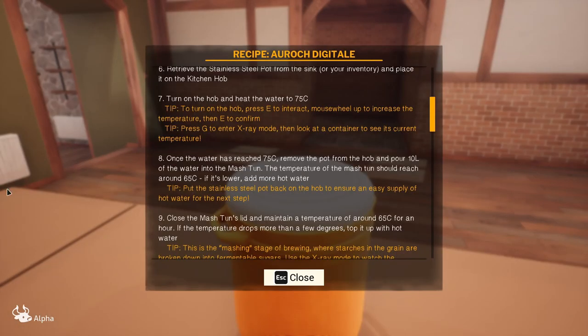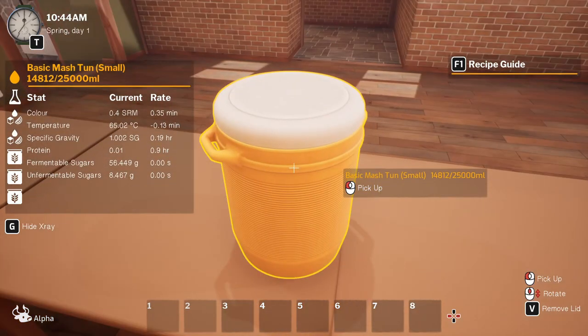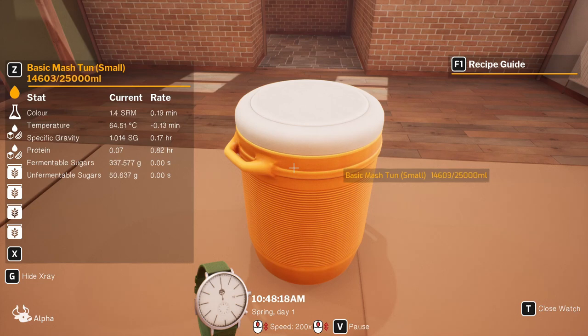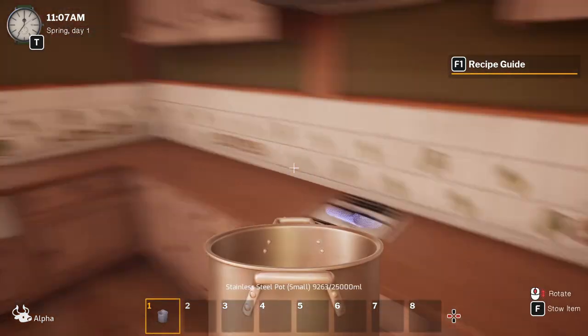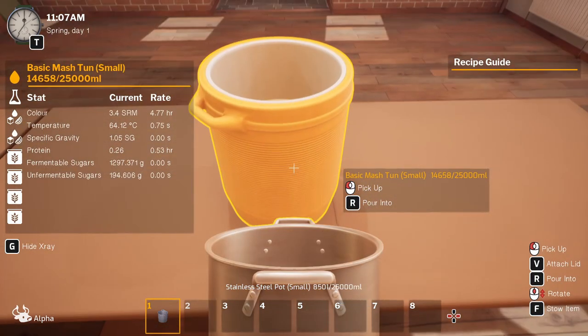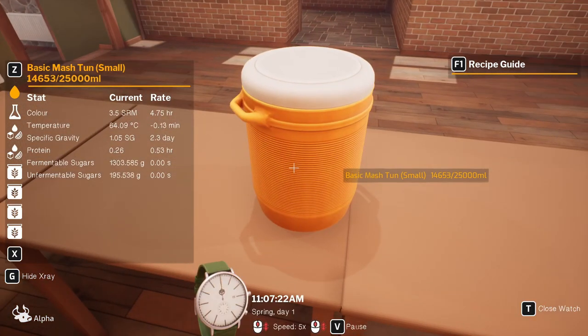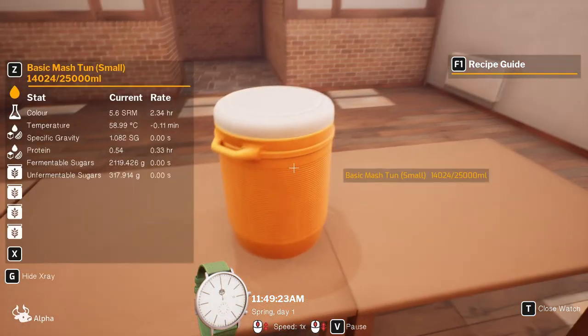Stick the lid on. Now we're going to have to wait - it should take about an hour. Close the mash tun's lid and maintain temperature around 65 degrees for an hour. The timer is now 10:45, we'll start speeding up time. Obviously the temperature is going to go down as the heat dissipates, so we'll pump it back up a bit and get some more hot water. Pour a bit in - that'll do for now. We're still waiting for 11:45.